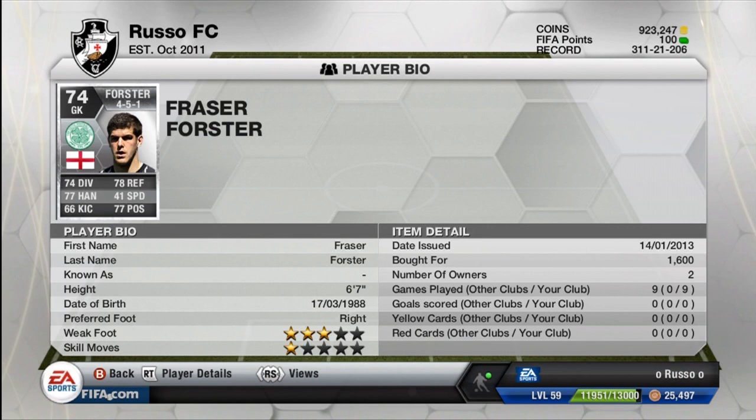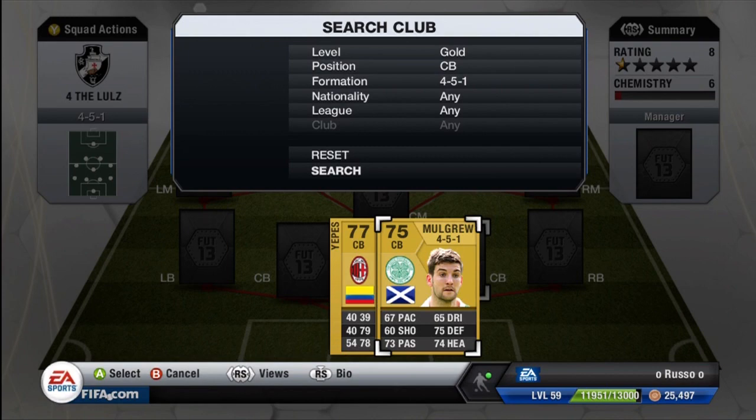Starting off in goalkeeper, we do have Fraser Forster: 74 diving, 78 reflexes, 77 handling, 41 speed, 66 kicking, and 77 positioning. Only cost me 1,600 coins, but he is being price-locked or at least sold around 4,000 to 5,000 coins on Xbox 360. He stands six foot seven — an absolute force in the net. He plays for Celtic in the SPL and he's a fantastic goalkeeper.